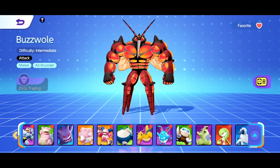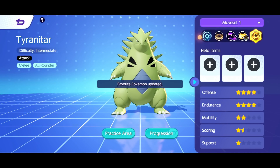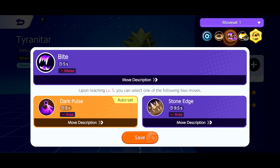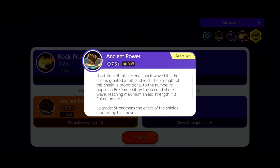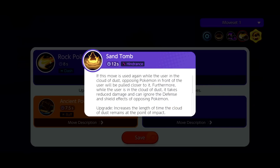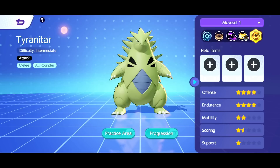I should highlight Tyranitar already because I'm going to play it later. If you guys want to join my stream later on Twitch TV, I will be playing this Pokemon on the test server against other players. So we have Dark Pulse Plus — just cooldown reduction. And Ancient Power Plus — strength of the move's shield effect, so we get more shields. Sandstorm: increase the length. Stone Edge: increase the damage dealt by the move.